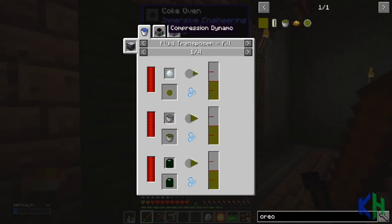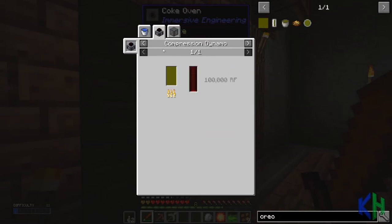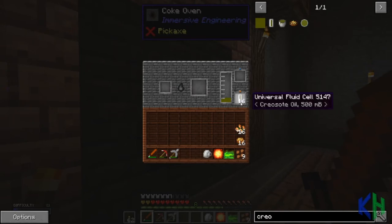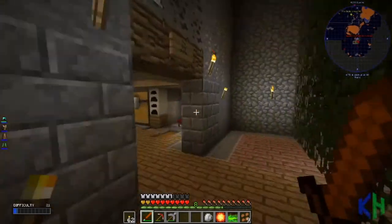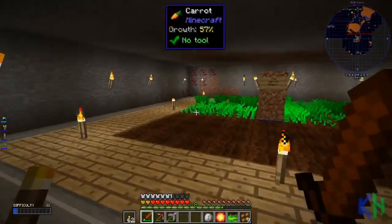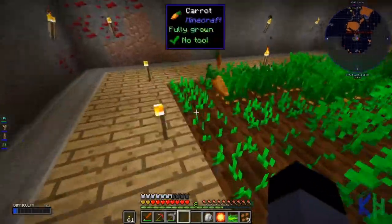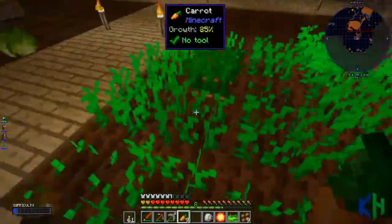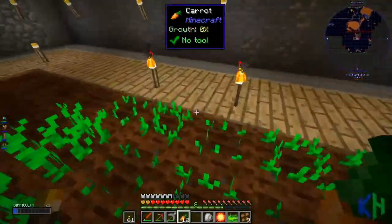Can we look at the creosote oil uses? We can see what we can do with it - we can use it for power. Per bucket is 100,000 RF. Two add eight because that's five, so half that is eight, eight add two is ten, ten times a hundred is a thousand, so one million RF from just that. Not too bad!